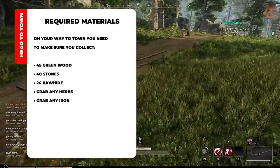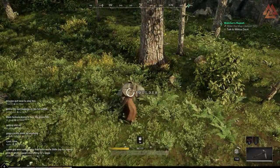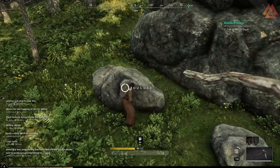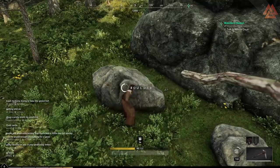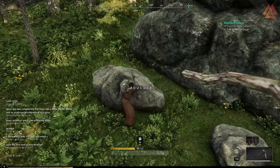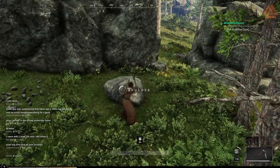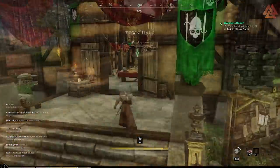On your way to the settlement, here's what you need to collect: 45 green wood, 40 stones, and 24 rawhide. These items are required to proceed, but there are some other resources you might want to collect along the way. If you see any herbs, make sure to grab them — we need them to craft potions on the town project board for some big experience. If you see any iron, make sure to mine it; you're going to need this for town project boards and it gives big experience early on. We're just trying to maximize our time and minimize the number of trips we need to make.